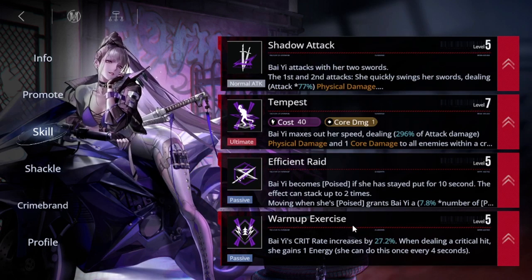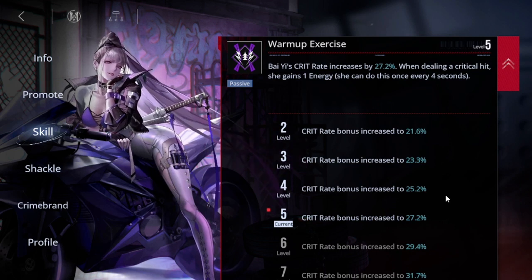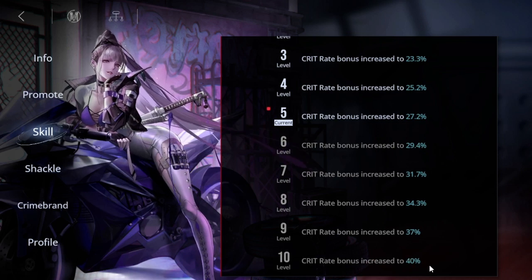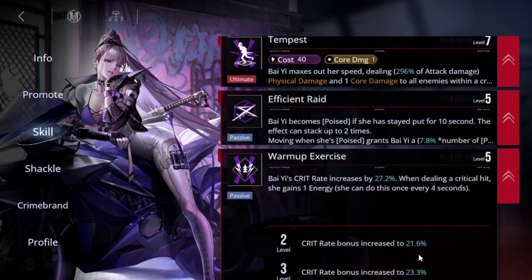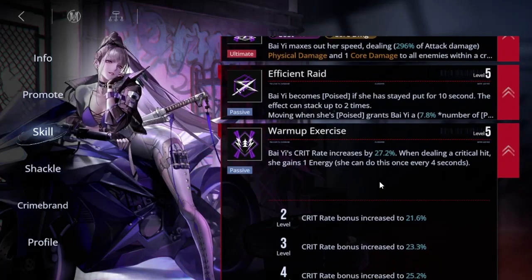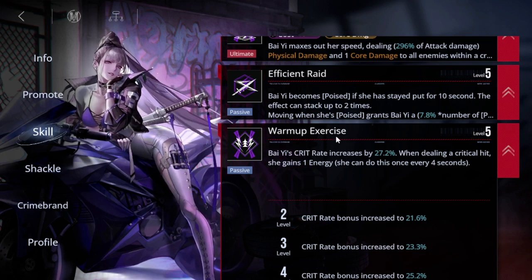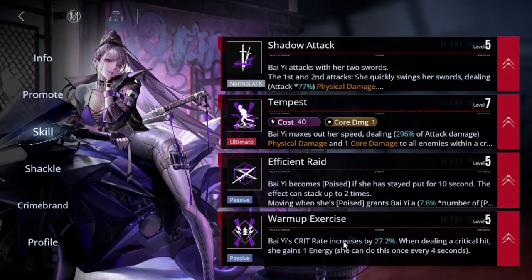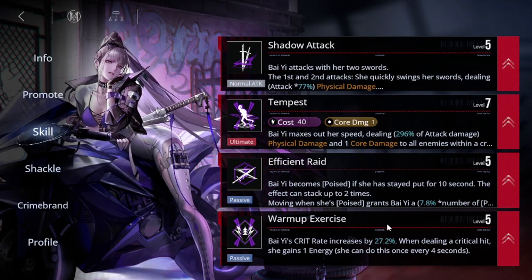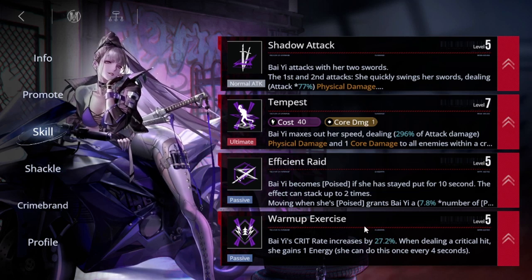Warm-up Exercise is probably the primary skill you want to level up first. Her crit rate increases based on skill level, going up to 40% — just for existing, which is great. Every time she crits she gains one energy, and that energy recovery procs every four seconds. If you get this to level 10 that's 40% crit, then activating Tempest brings it up to 55% — pretty nifty.